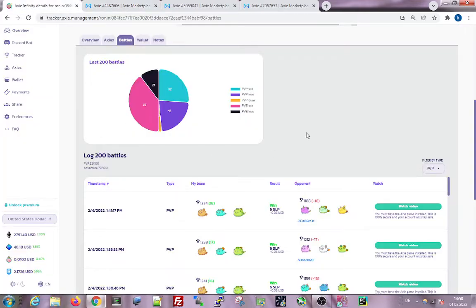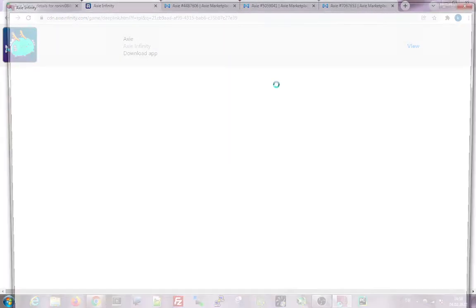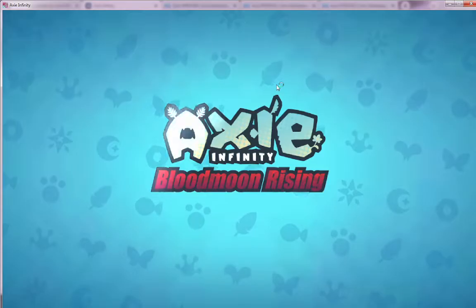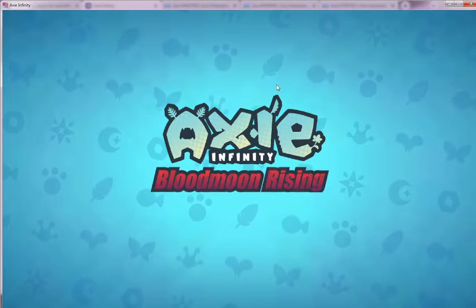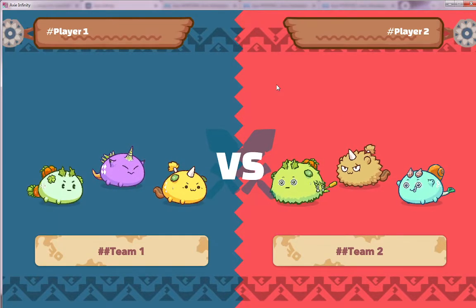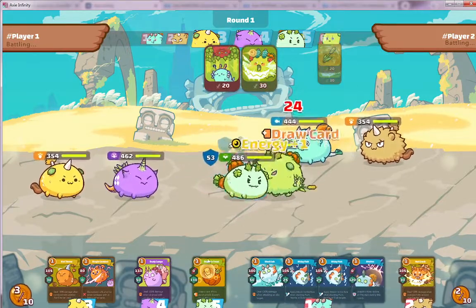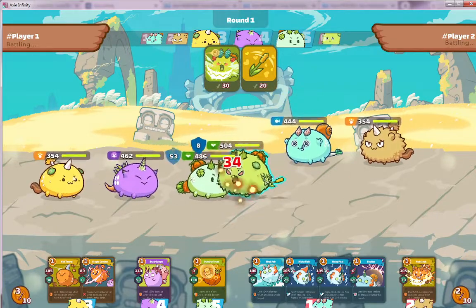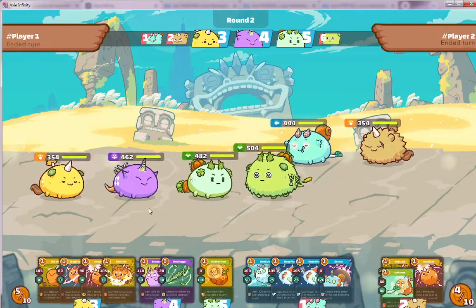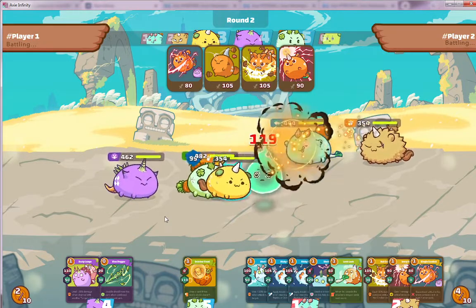Let's have a look at the gameplay — that's why we're here. She has a win streak, let's jump right into the first match. She faces a kind of similar build — the opponent also has a tank in the mid, another tank in the front, and then a beast. They both try to steal energy.